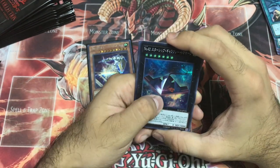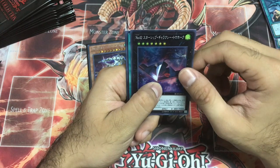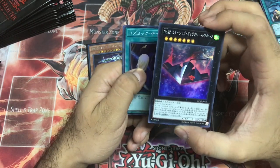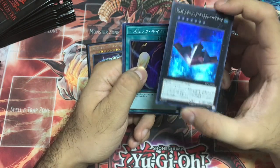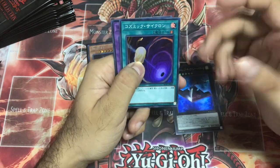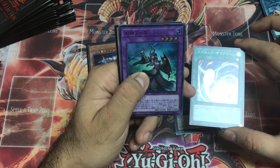Galaxy Tomahawk — this card is really good especially in the link format, being able to make four tokens and link them all. It's pretty big in the OCG. Galaxy Cyclone — a good reprint as well. Looks like we have an Ultimate Rare or a Collector's Rare.